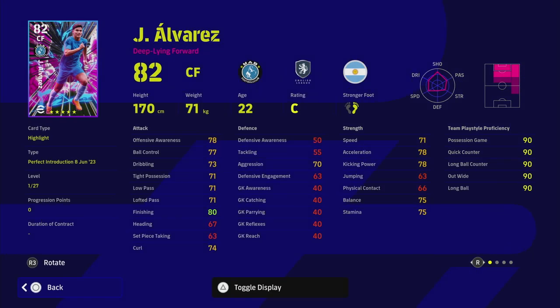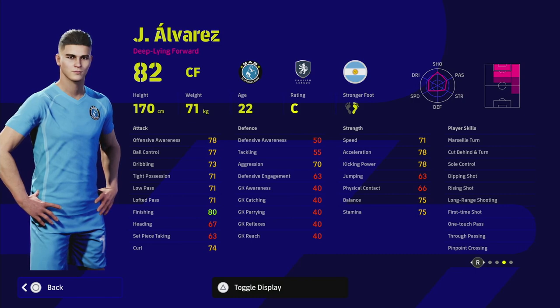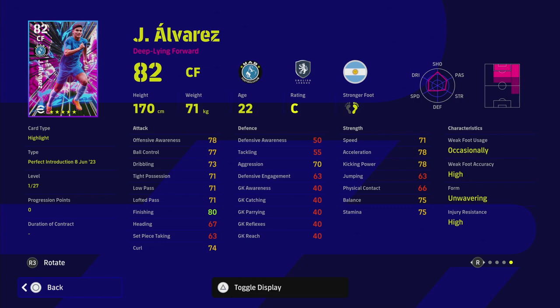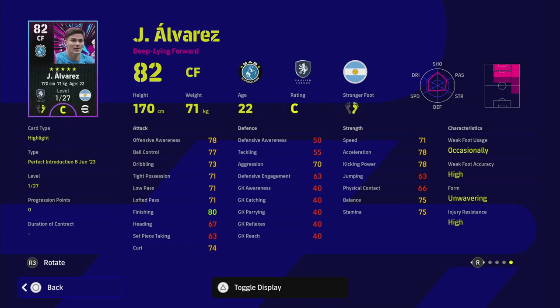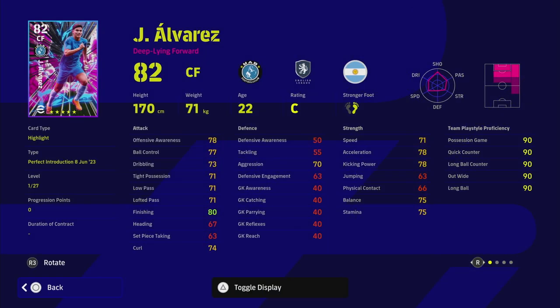We've got Julian Alvarez — obviously a Champions League winner now, and one of only around 10 players ever to win both the Champions League and the World Cup in the same year. This guy is low-key a really really strong player. He's got 27 levels to go. As a deep line forward, that's probably the biggest slight on this card, but he is a bit of a monster and goes up to 94 overall.